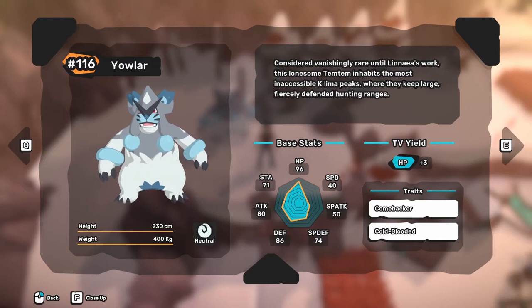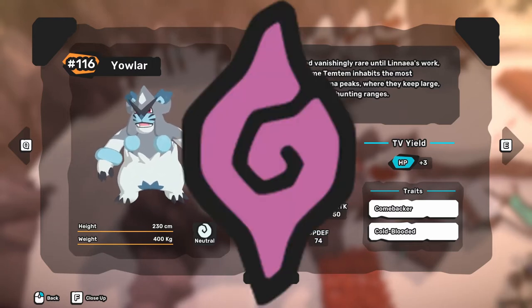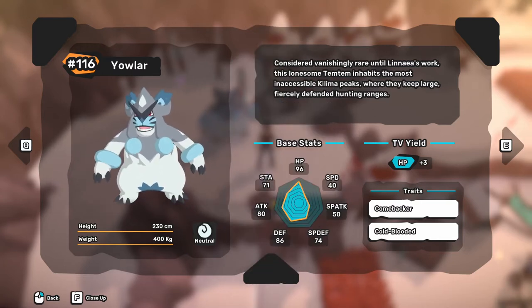Yowler is a neutral type Temtem and its only weakness is mental type Temtem. Also, Yowler has no resistance whatsoever.